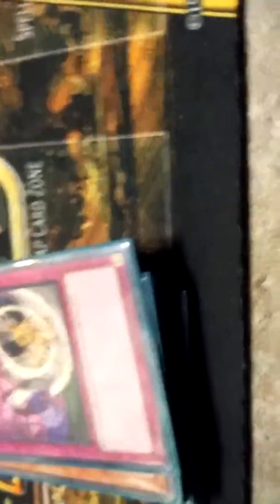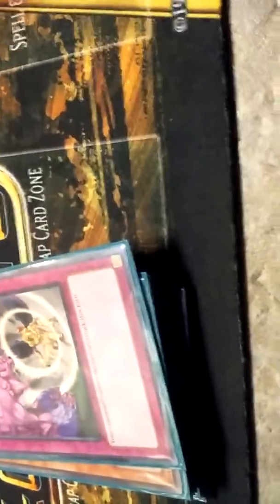I added Threatening Roar — a pretty decent card. You can play it as soon as you've set it, end your turn, and do whatever after they draw. The End of Anubis comes in handy because I don't have much that involves my graveyard, so it does help. It will probably get sided sometimes, but it's mainly in the deck.